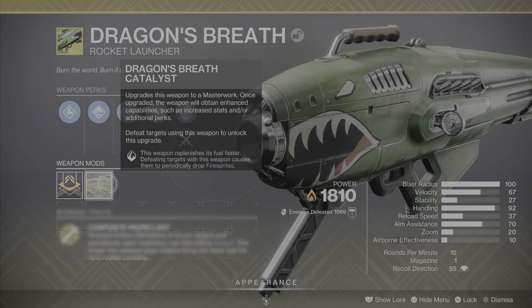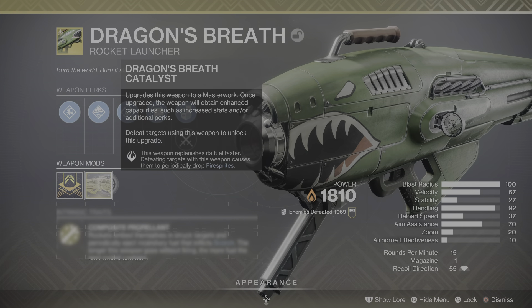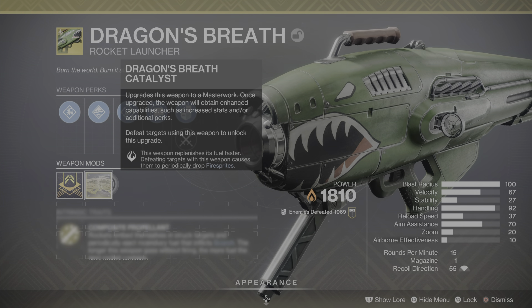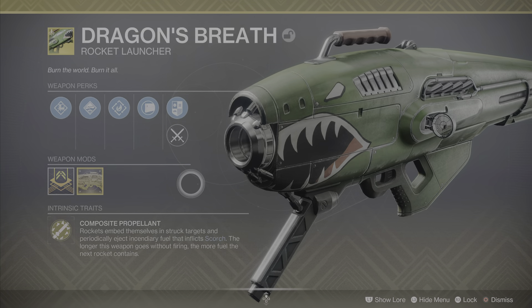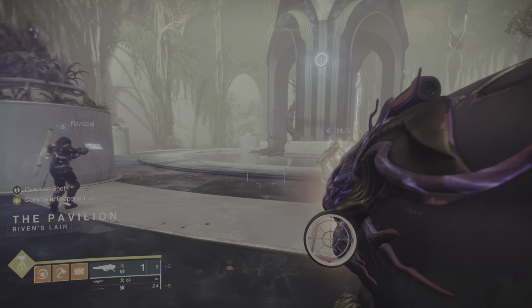As for the exotic catalyst, this weapon replenishes its fuel faster. Also, defeating targets with this weapon causes them to periodically drop fire sprites. Fire sprites are the little floating solar energy flames that replenish your solar abilities. So, a brief history of Dragon's Breath in the Destiny franchise.